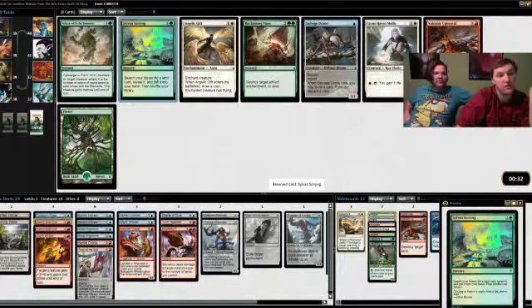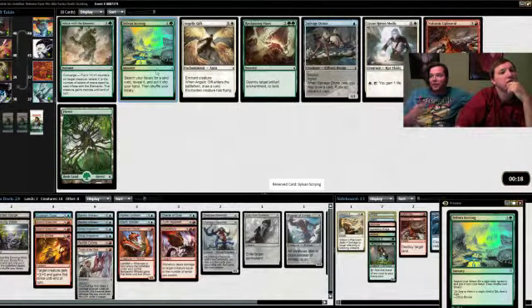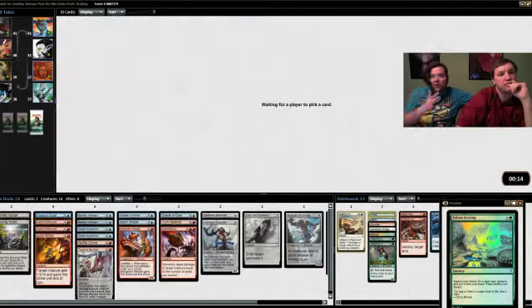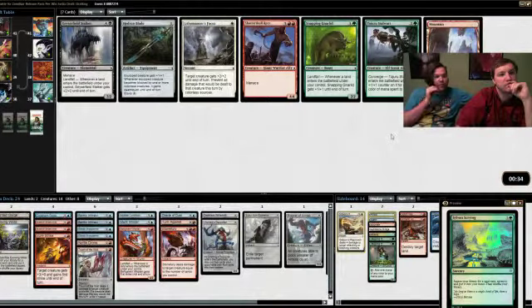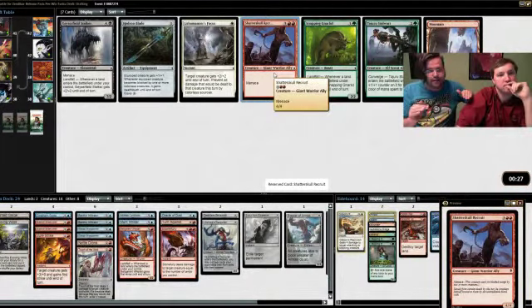There's nothing playable in this pack. A foil Sylvan Scrying — let's go ahead and take that so we can sell it. I'm not playing Salvage Drone, it's not playable. It's just in our colors. Infused with Elements might not be terrible if you're in the base green deck — the original deck we had planned was a base green deck splashing blue and red.